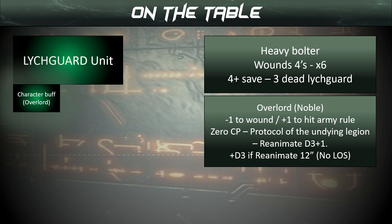We can then activate the Overlord's ability and use the 0 CP Protocol of the Undying Legion. That means we reanimate D3+1 wounds — not models, wounds. Realistically that's going to be between one Lich Guard back and one-and-a-bit. If we manage to hide a Reanimator within 12 inches — and he no longer needs line of sight, so he's really good now — we get an additional D3 right there and then. At the beginning of our command phase we do the same thing again. That's effectively 4D3+2 wounds back over a cycle. The Orb of Resurrection on the Overlord means we get to do it again in our opponent's command phase — that is a ludicrous amount of regeneration.